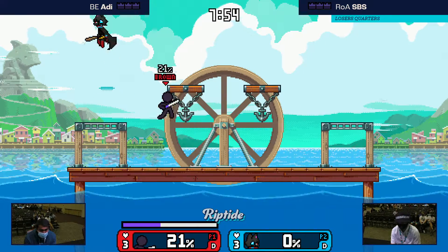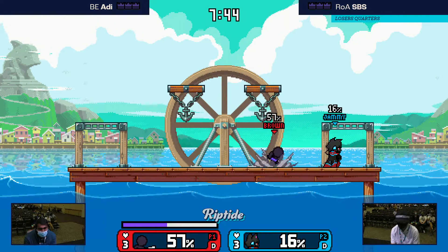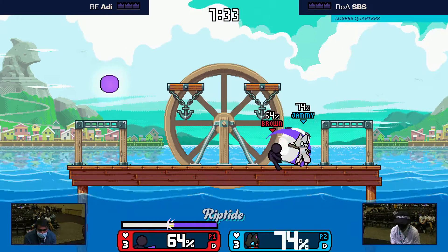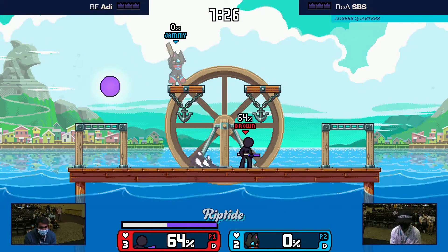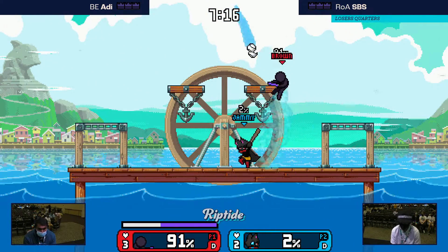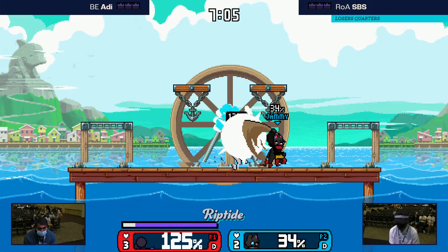We've got Bat Bat doing Bat Bat things now. Bar can actually use their meter to place down a projectile, and when you're switching meter with the down special, it makes the ball have a hitbox. So you can kind of condition people into falling into it, getting those ping-pong combos that Absa gets on a swordy.